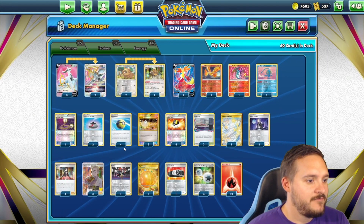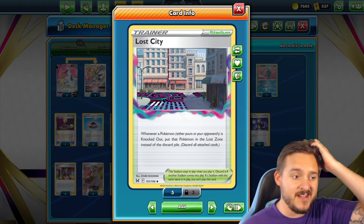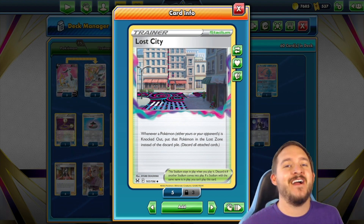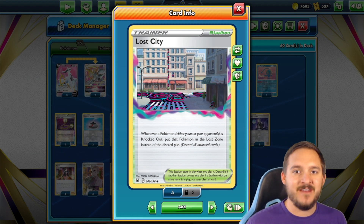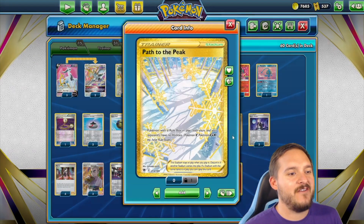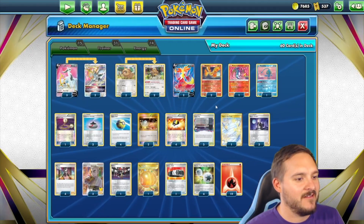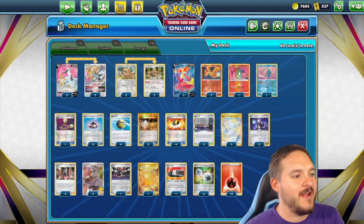One copy of Manaphy, of course, because bench damage is a thing and Delphox is a thing. An interesting tech: three copies of Lost City stadium. Whenever a Pokemon is knocked out, that Pokemon goes into the Lost Zone instead of the discard pile. This really shuts down single-prize decks because they rely on recovering Pokemon — if you put them in the Lost Zone, they can't get them back. We also have one copy of Path to the Peak, just in case we use our V-Star ability and then want to stop our opponent's abilities.